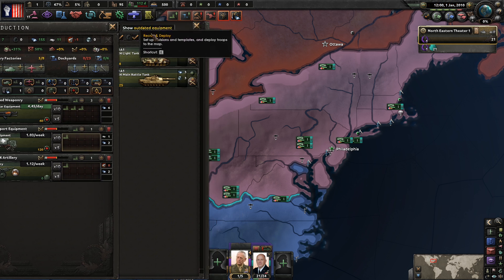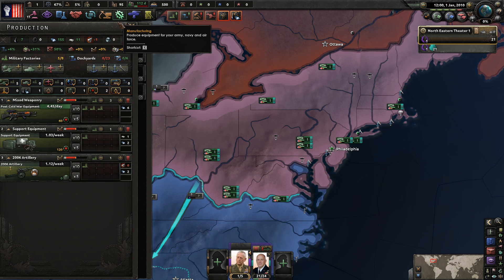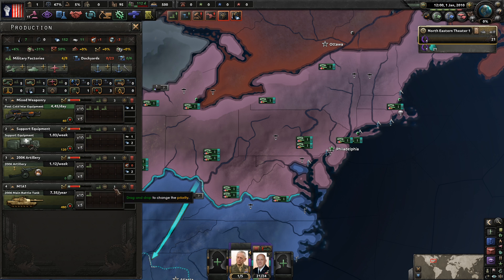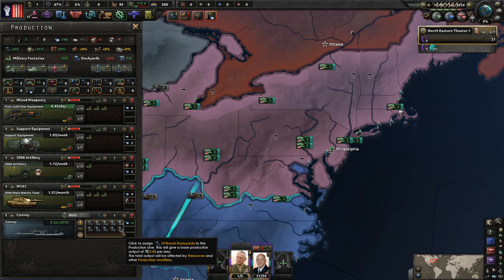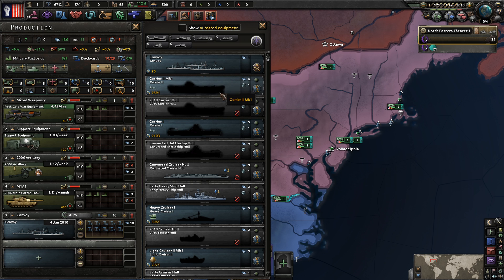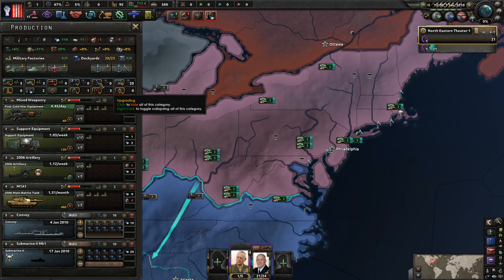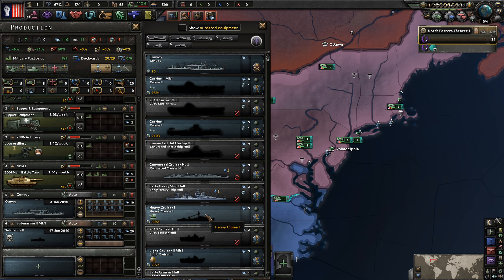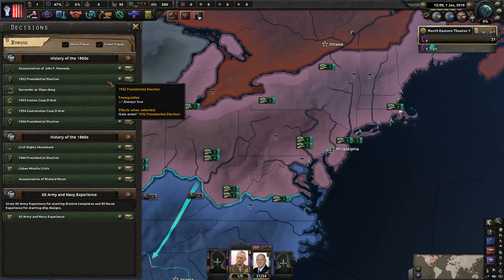We've got heavy tanks - I'm assuming those are the main battle tanks we want to be producing, so let's put three on those as well. We're good on convoys, let's crank out a bunch of those. Submarines are always cheap to make, and let's also build some light cruisers - why not.